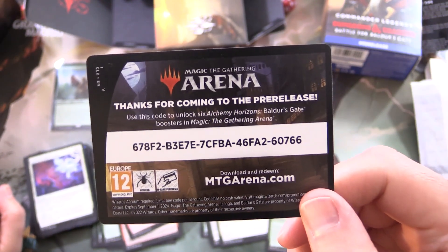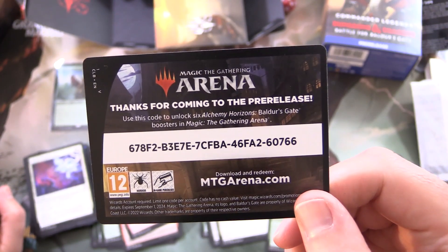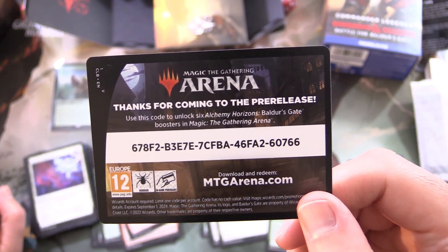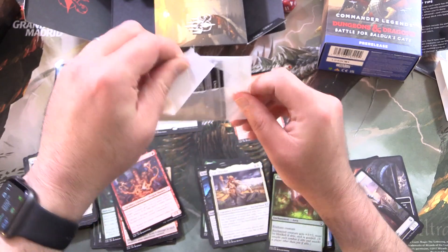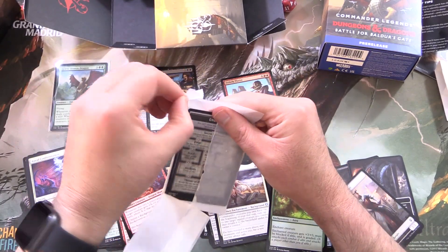So the code card: use this code to unlock six Alchemy Horizons Baldur's Gate boosters in Magic: The Gathering Arena. The word 'alchemy' turns me off a bit, to be honest. But it's free, so if you got that code — it's single use only — leave a note in the comments.